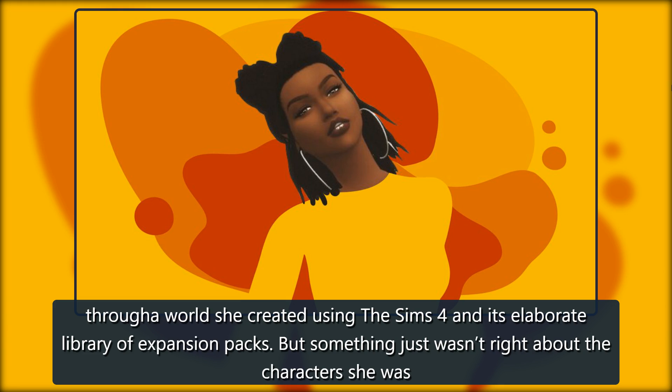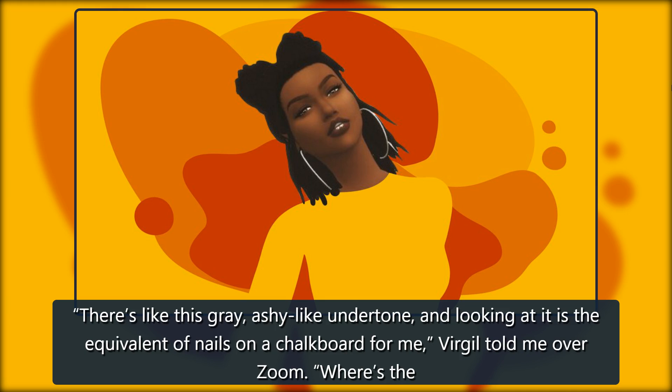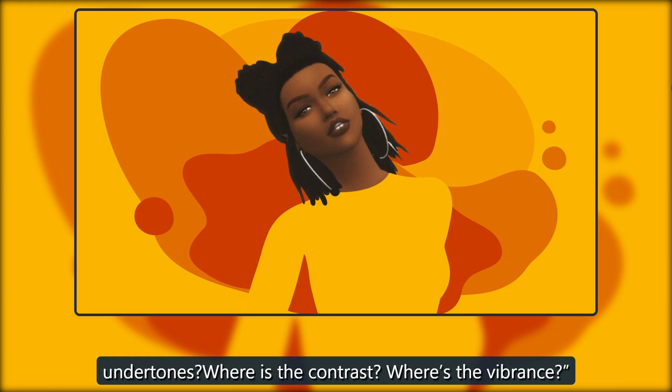But something just wasn't right about the characters she was creating. Something was off. It was the skin. There's like this gray, ashy-like undertone, and looking at it is the equivalent of nails on a chalkboard for me, Virgil told me over Zoom. Where's the undertones? Where is the contrast? Where's the vibrance?